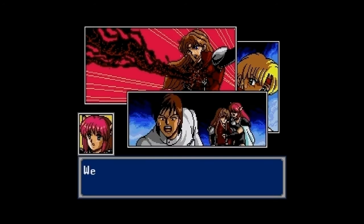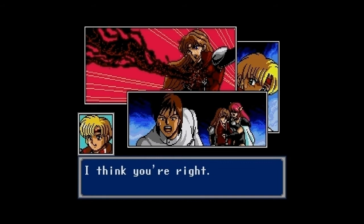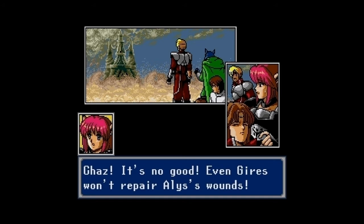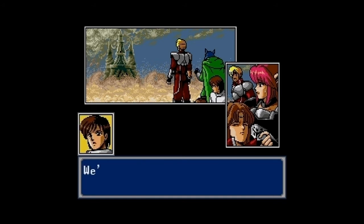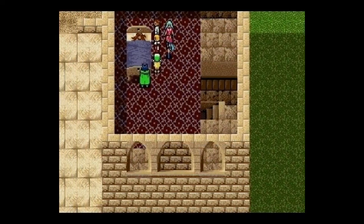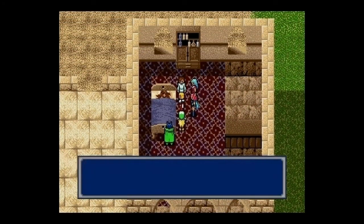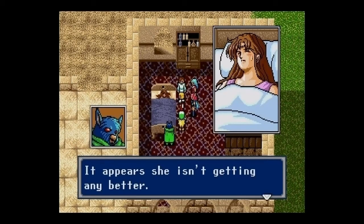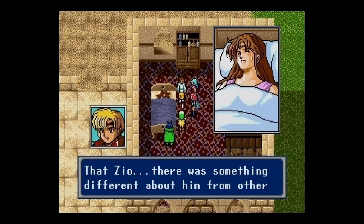We need to retreat. We've lost. Even healing magic won't repair Elise's wounds — there was something different about Zeo from all other enemies we've fought. It's as if she's possessed by some evil power and refuses everything. Damn you, Zeo.